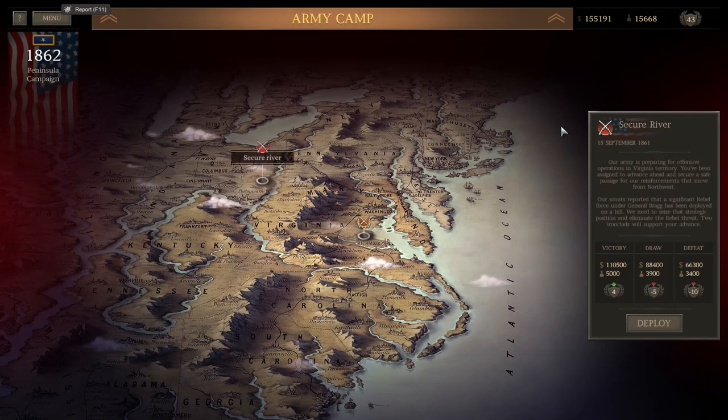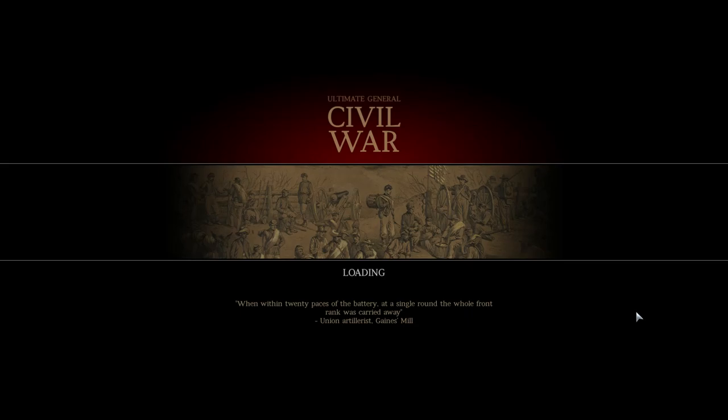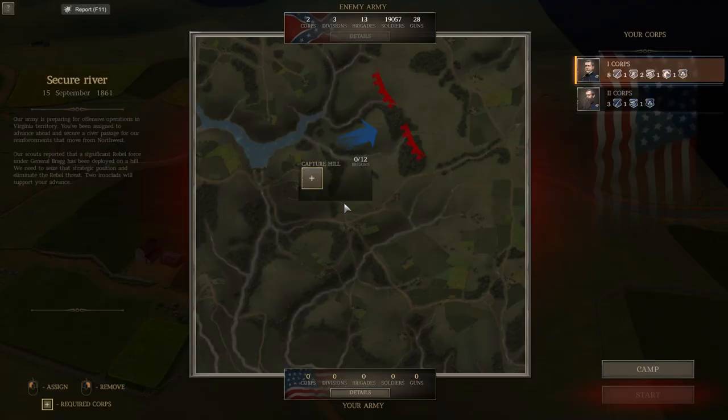So cool, let's move on to the next battle — I wanted to do two battles this episode. Our army is preparing for an offensive operation in Virginian territory. We've been assigned to advance ahead and secure a safe passage for reinforcements moving from the northwest. Our scouts report that a significant rebel force under General Bragg has been deployed on a hill — we need to seize that strategic position and eliminate the rebel threat. Two ironclads will support our advance, which is awesome since it's along the river. But we're severely outnumbered, so I'm actually going to stop the episode here. It's going to be an intense battle — the ironclads will obviously help — but hopefully you guys are looking forward to this. I'll see you guys next time. Fitz out.